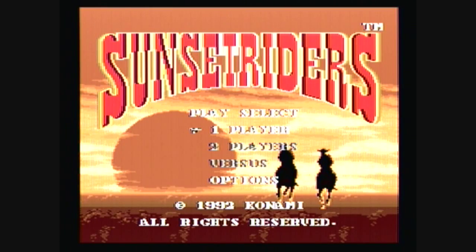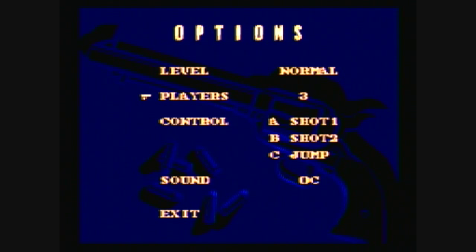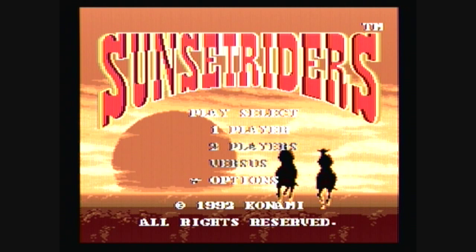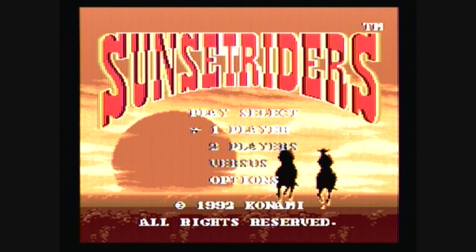Okay everybody, this is Sunset Riders — it's gonna be a let's play on Sega Genesis. First thing we're gonna do is go to options. I'm gonna play on normal. This game's kind of hard — sometimes I play it no problem, sometimes I have trouble — so we'll see. The trick is to get all the bonus rounds because you get all the extra guys. You can play two players co-op just like Contra, or versus mode where two guys just shoot each other.